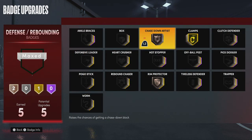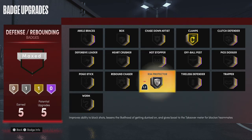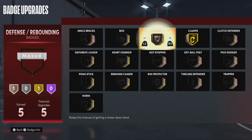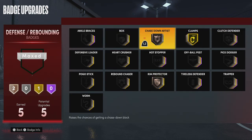For the defense: Clamps gold, Chase Down Bronze. With my speed, I can probably get some chase down blocks.